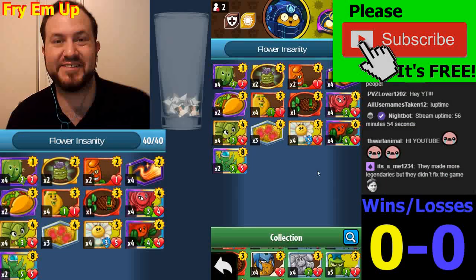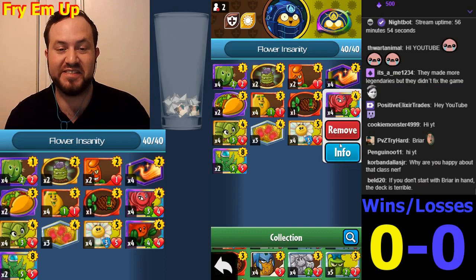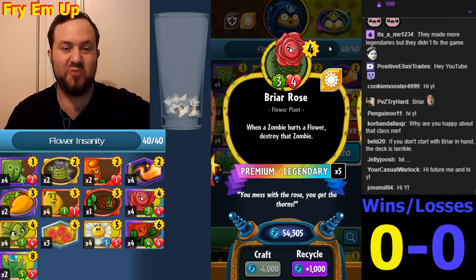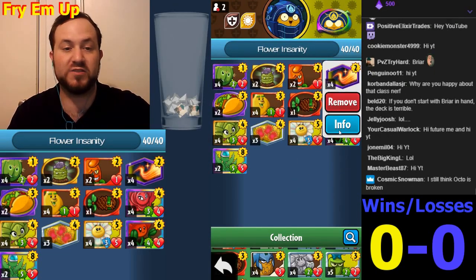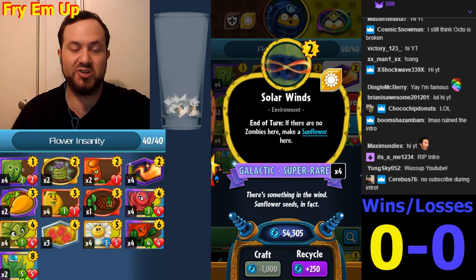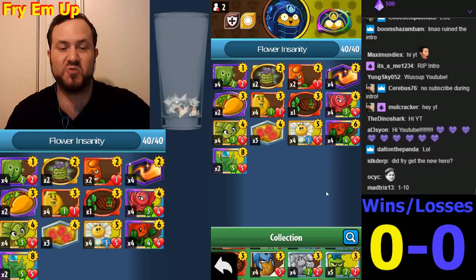What's going on everybody, this is Fry. Today I'm going to show you a Flower deck. Briar Rose recently got extremely buffed — it used to cost six, now it costs four. This really just makes Flower decks so much more powerful. You can literally play Solar Winds on turn two, get a Sunflower, end your turn, make five on the next turn, and stick a Briar Rose behind it. It's just so strong.